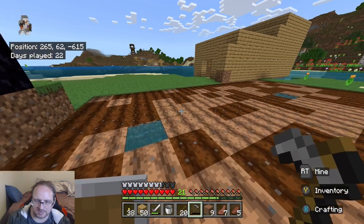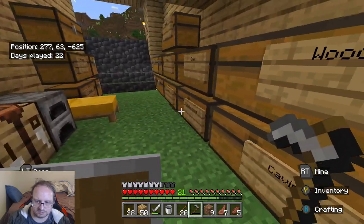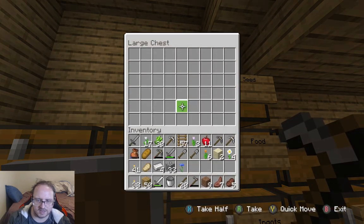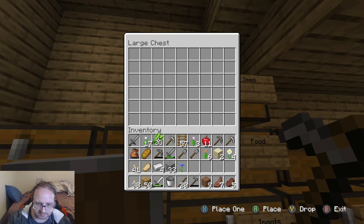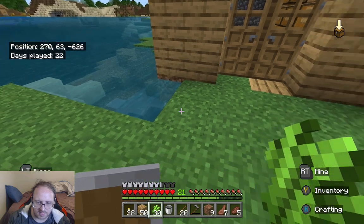Do we have anything to plant though? I mean there's nothing worse than doing all this stuff and then working out we've got nothing to put there. Seeds should be — no it's not seeds. We've got no seeds, we've got nothing. Oh boy, this is not a good start. Guys why is there nothing? Why is there no seeds? Oh well, doesn't matter to me — we've got this area at least, we can start doing this.